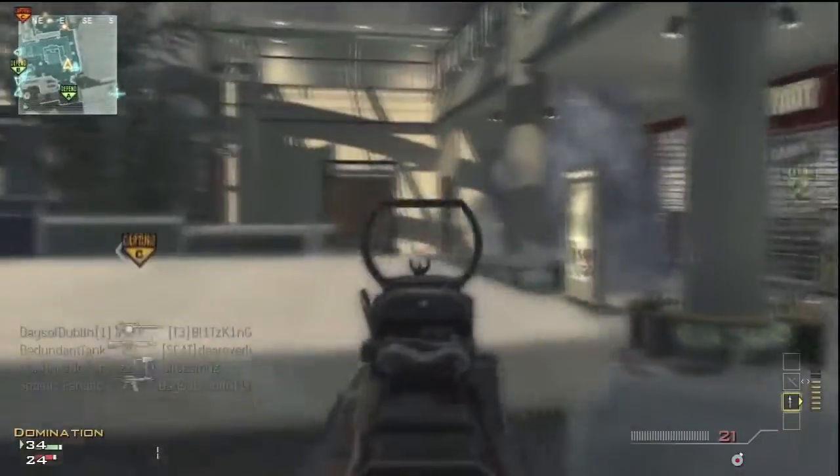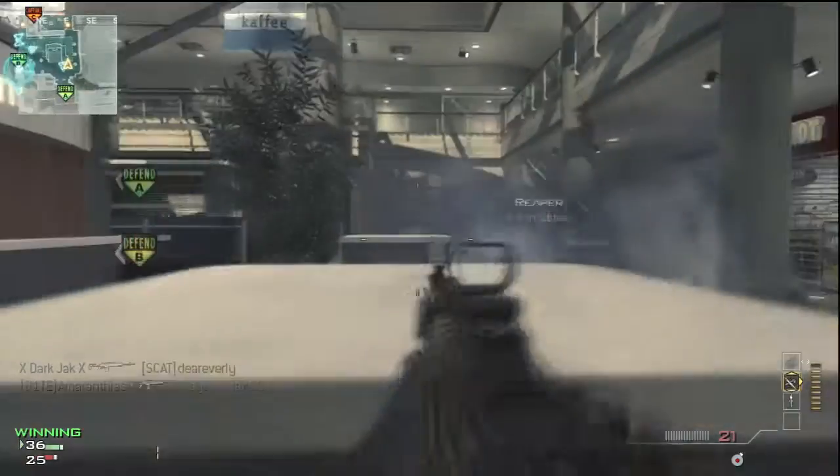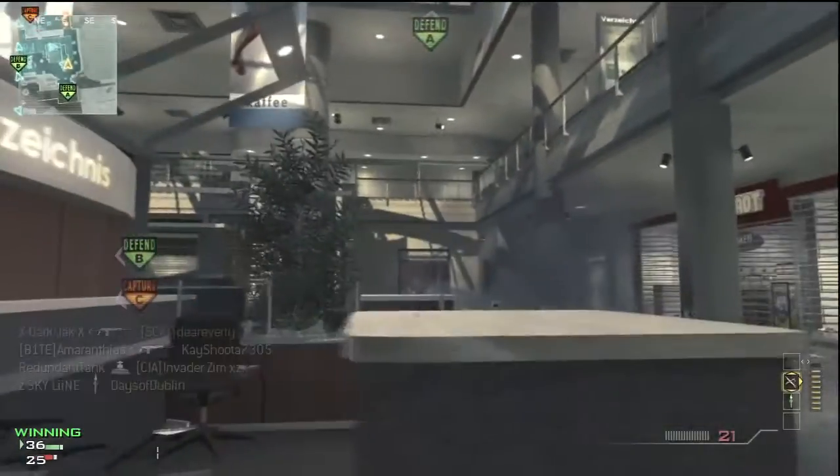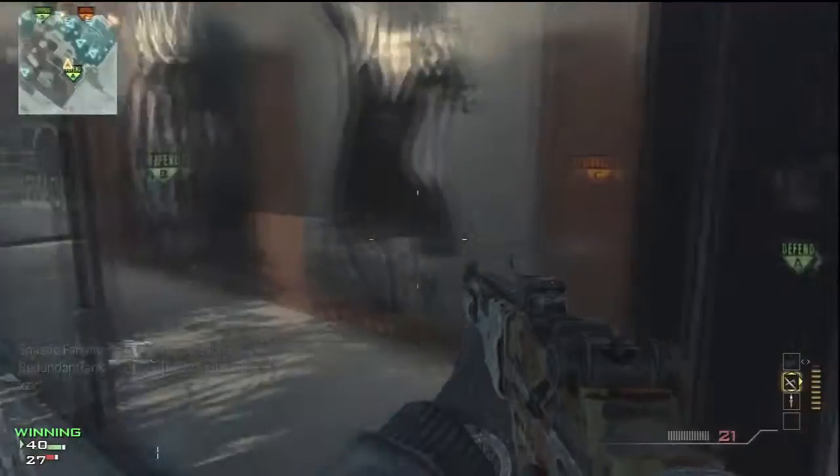So I throw my motion sensor to the left of me. That way I can watch and make sure no one comes up the stairs unless they have Assassin on. Right there I get my Reaper — that was pretty easy to get. You just stay behind cover and that's a great headglitching spot, which is kind of cheap but it works very well.